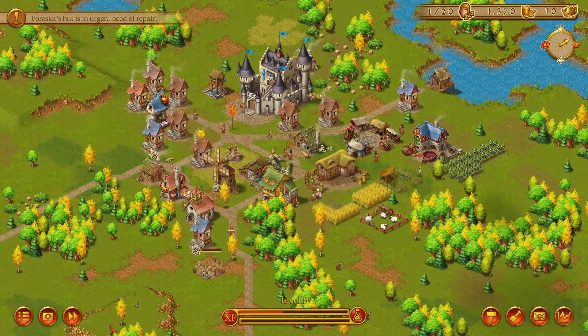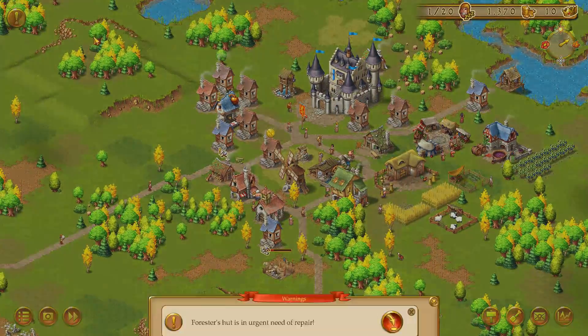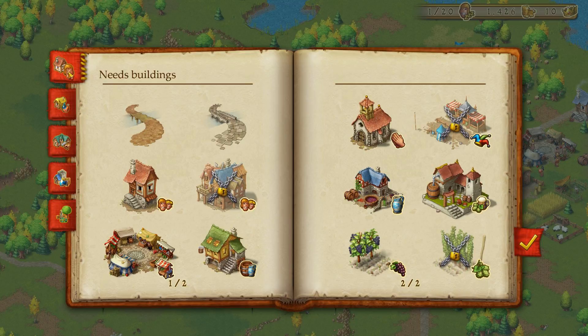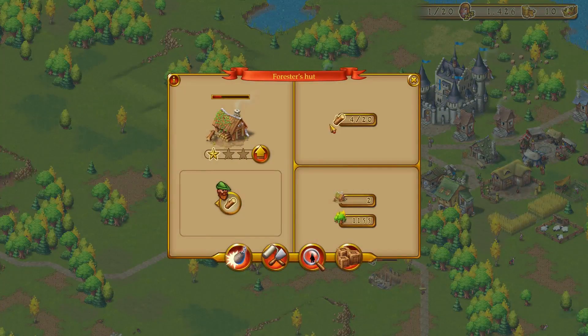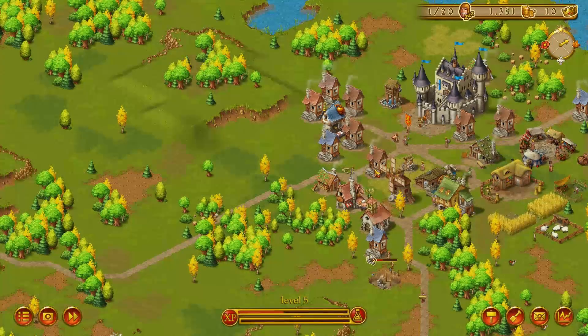This cut is in urgent need of repair — I remember this. How does one repair this? I totally forgot. Yes — you repair the building. Awesome, there we go.